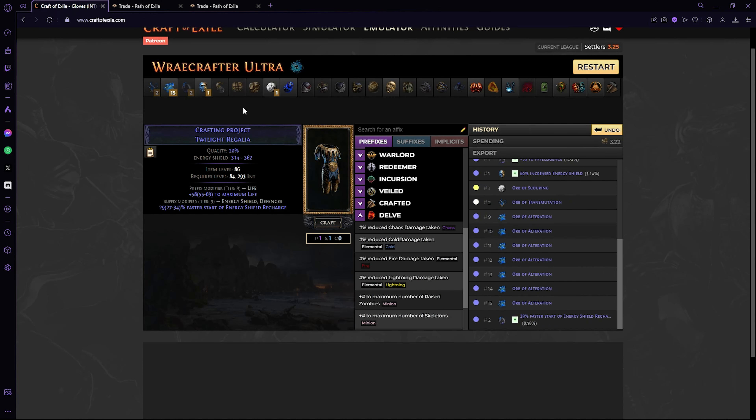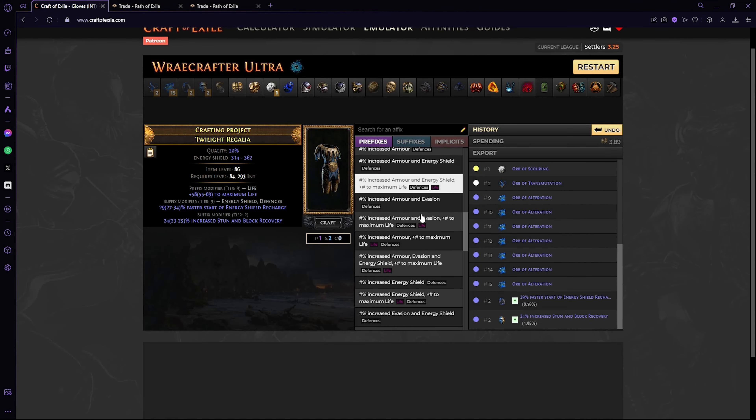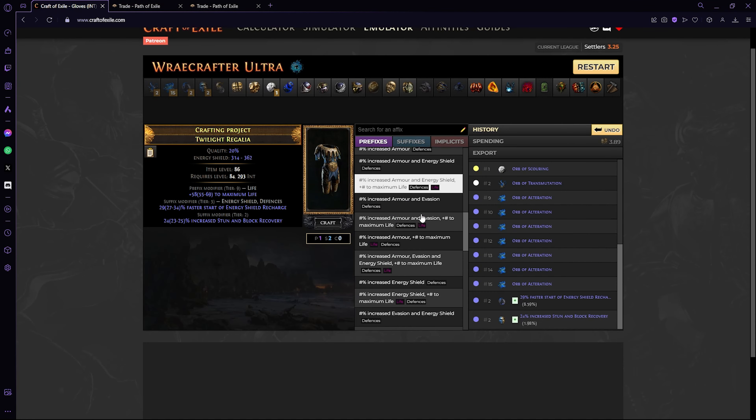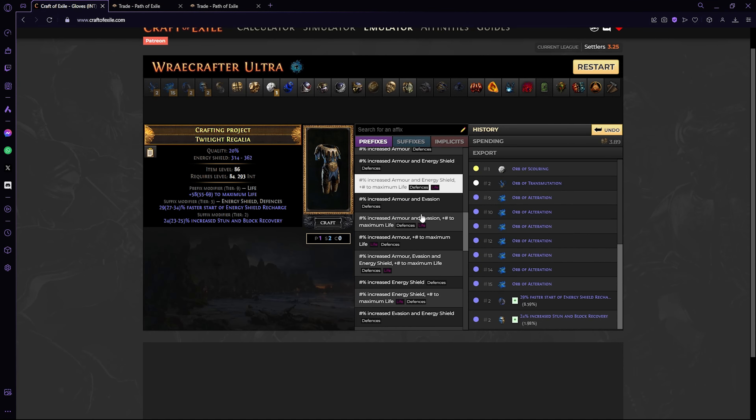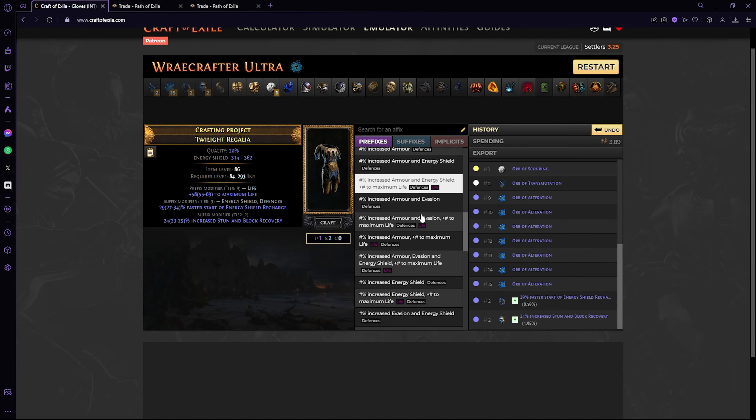We got a prefix on the regal, so we scour and do it again until we get maximum life again. Once we have max life, we augment to get a suffix, then regal and hope we get a suffix. The second modifier we're looking for is increased energy shield. We go to bench crafts, find increased evasion/energy shield, and pick a percentage. Now it has max life to match, and evasion/ES to match — so the number of prefixes going into the recombinator is five, optimizing your chances of retaining your plus one spectres.